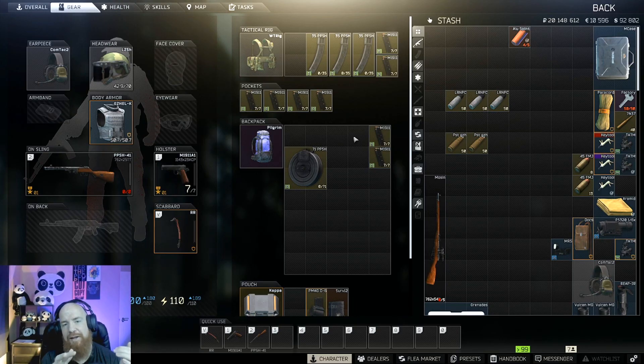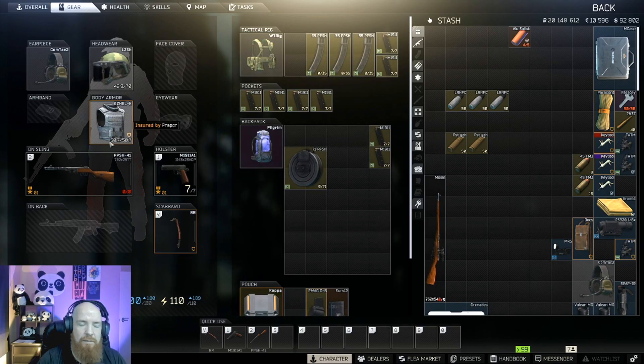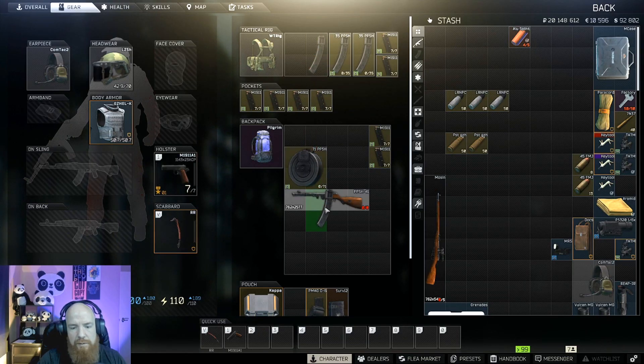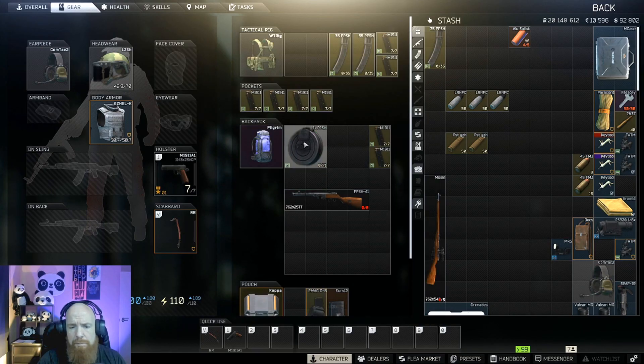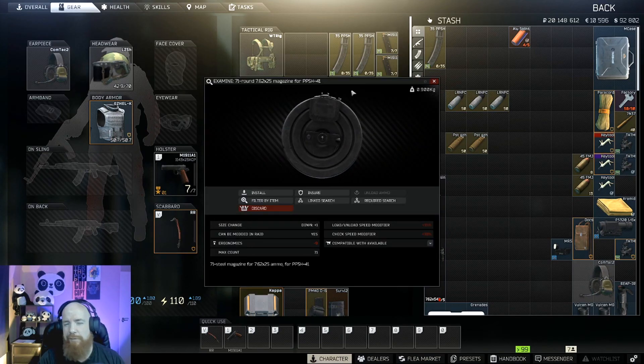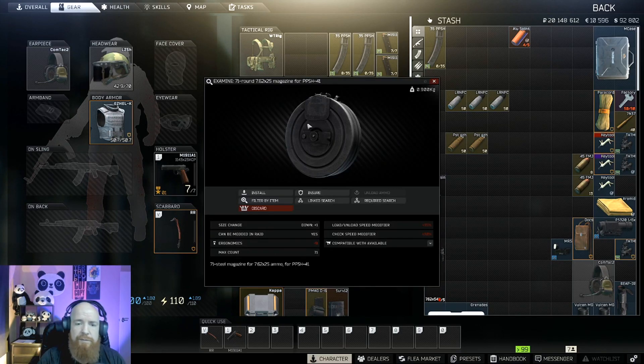The two guns we currently got: the PPSH-41, basically a submachine gun that uses the ammo of a TT. Peacekeeper level two — you can buy the 35-round mag and you can buy the actual gun, very simple, very good. Next in line, barter trade for four weapon parts at Peacekeeper level three. Unfortunately, because it's a new gun, a lot of people bought out all the mags, and now if you want to buy one off the flea market it's 500,000 rubles.